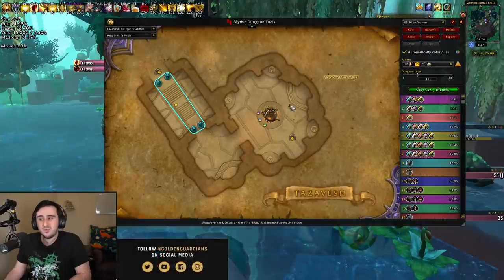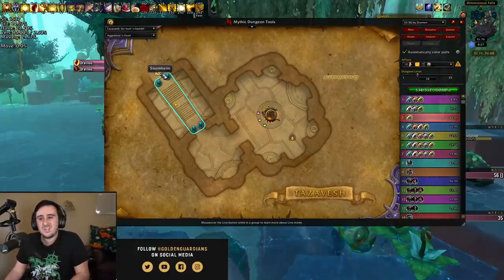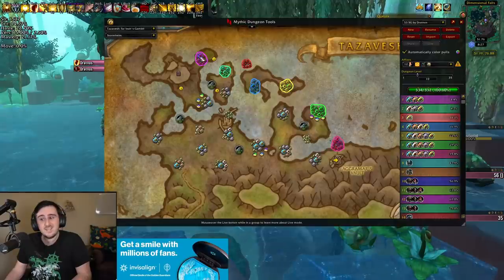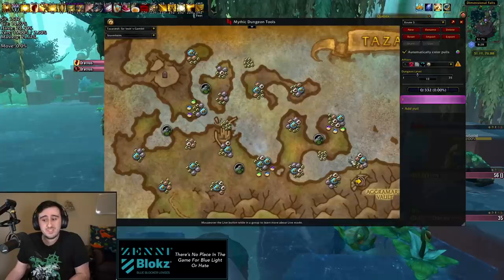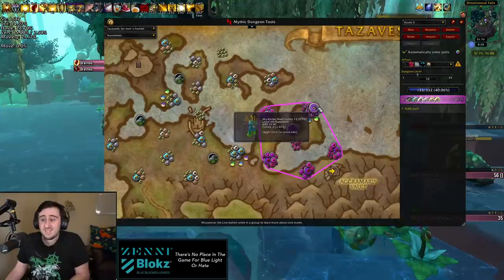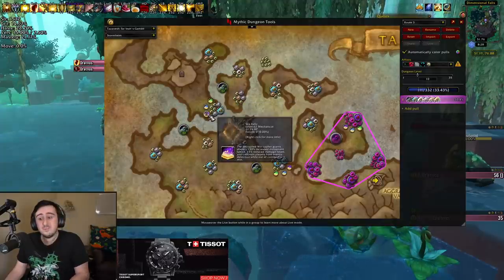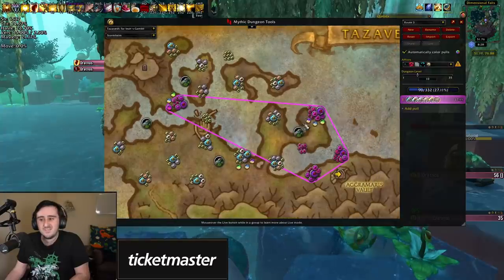48% before you pull the first boss and you'll be all set in terms of count, as long as you pull all the rest of the trash in the rest of the dungeon. If you don't do any skips, just hugging left and pulling all the Murloc packs while skipping all the giants will get you the count that you need. Or you can do something more fancy — do a skip and pull a bunch of stuff in this area instead to get your 35% from there. You could even use the Woe Cipher from this pack to get a skip towards this part of the dungeon if you wanted to.